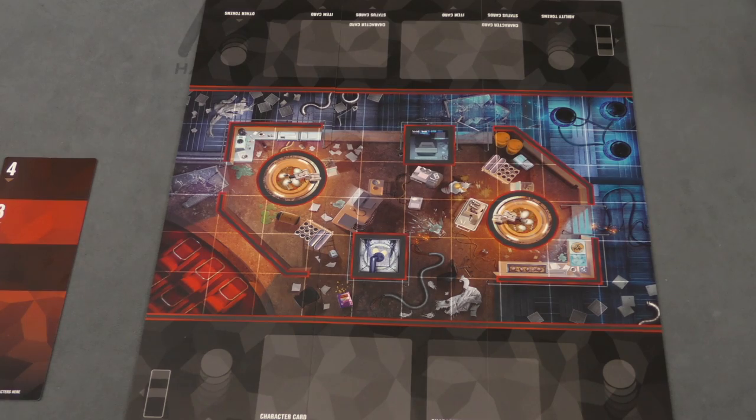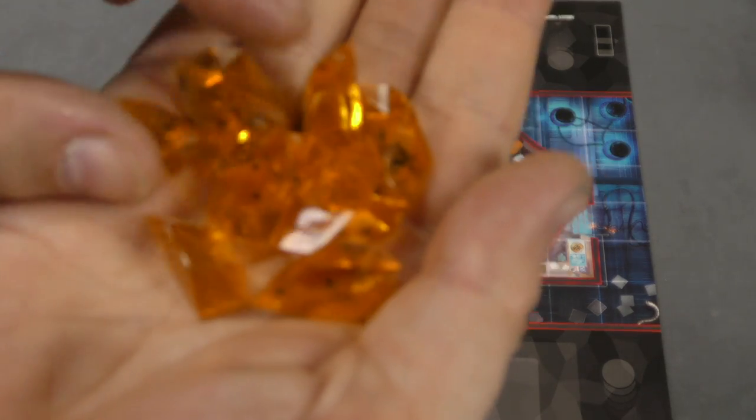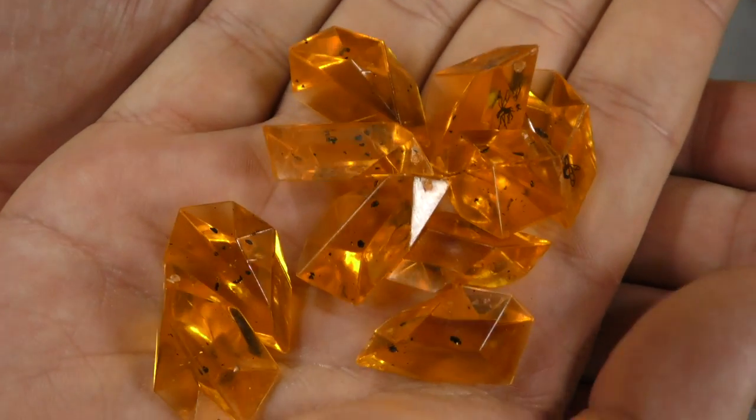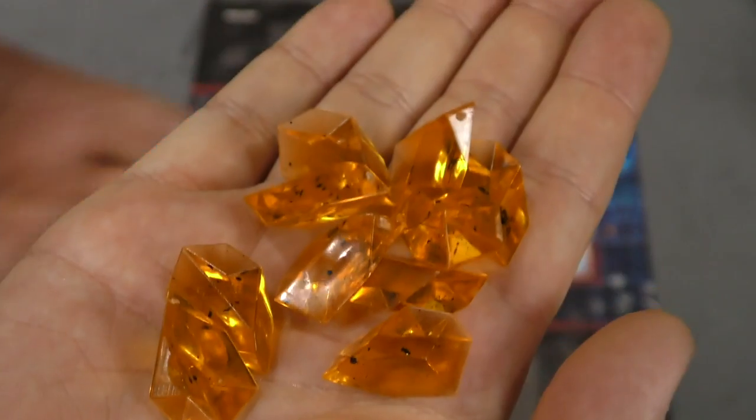One of the coolest things about this expansion is these point tokens. They're amber, and if you look closely, you'll see there's mosquitoes in them. I just thought that was really, really cool.